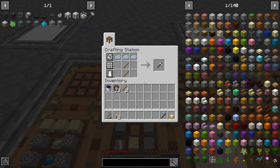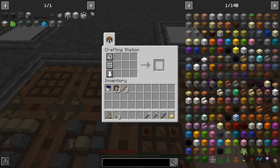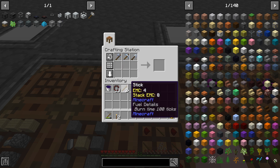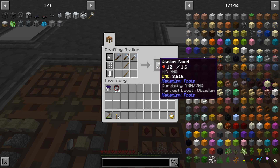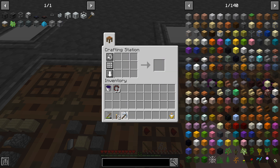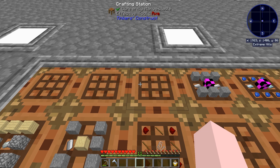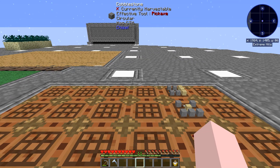Now I'm going to make myself an Osmium Paxel. To do that, we're going to start off with these three things and put them in. Notice this does 10 damage, which is pretty good — better than most things I can make with Tinkers right now. And it's multi-purpose, so I don't have to have too many things in my bar.